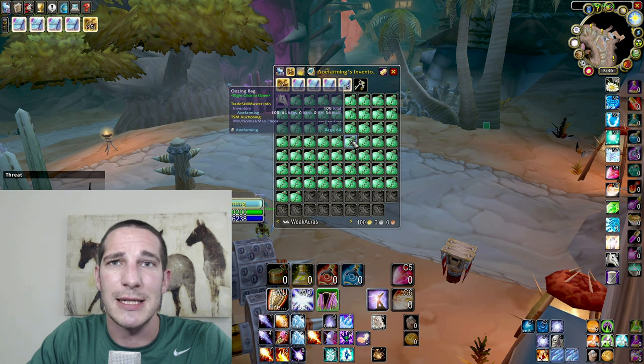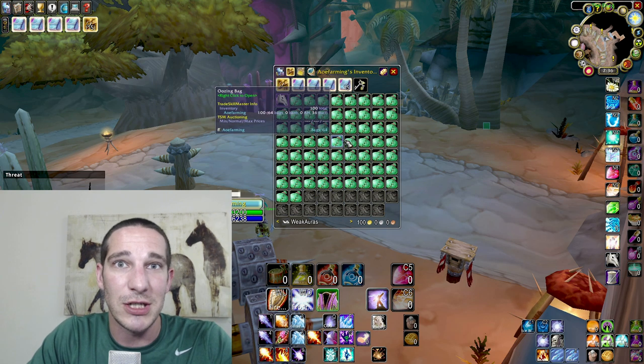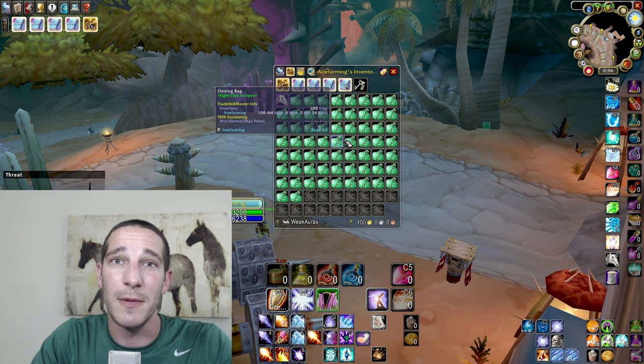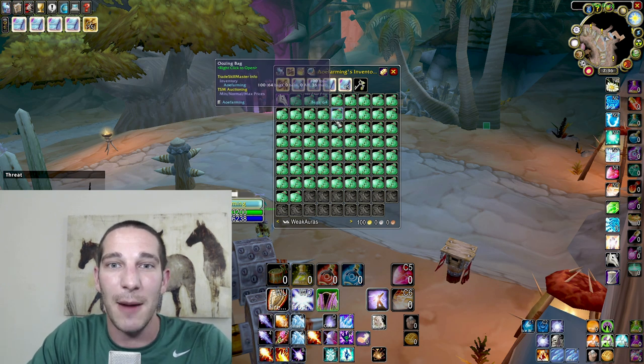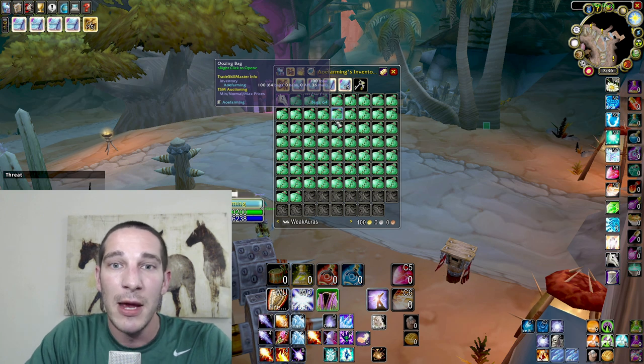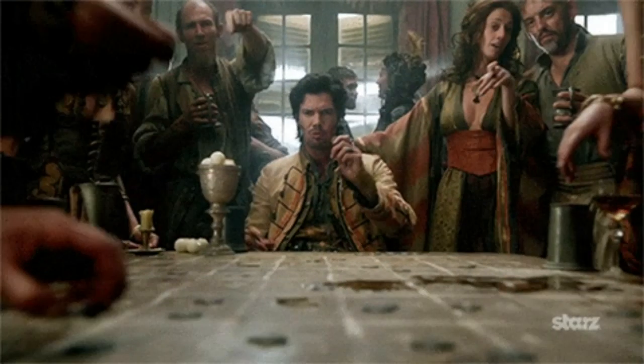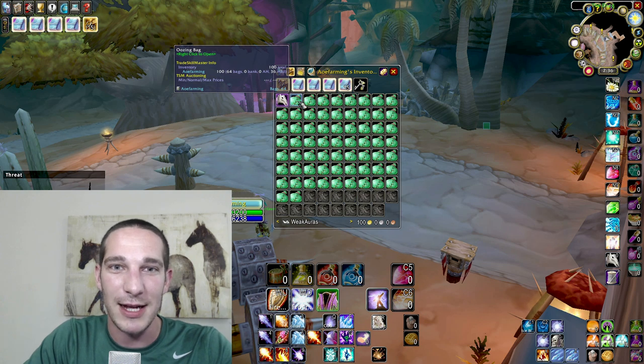Now with the bags themselves, what you're hunting for is a 1.8% chance to get the disgusting oozing, which on my server is going for about 250 to 300 gold. Region-wide it goes between 100 to 150 gold apiece. With 100 total, I'd love to get two of them — hell, I'll be happy with one. I want to see how much gold this adds on top of the 120 gold an hour I'm already making. Let's open these up — I feel like I'm at the casino right now.